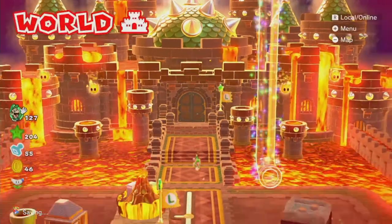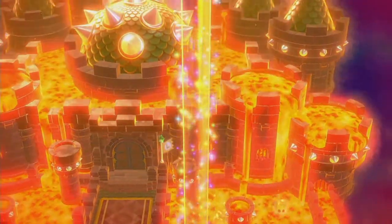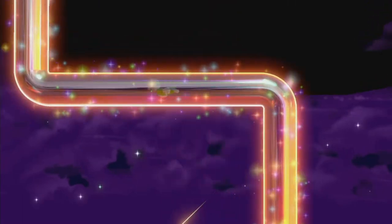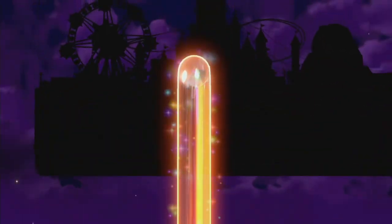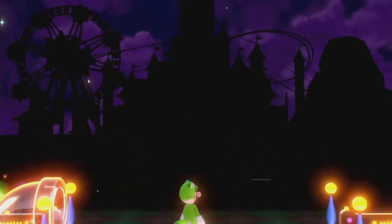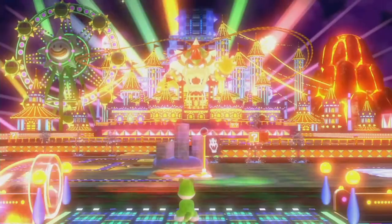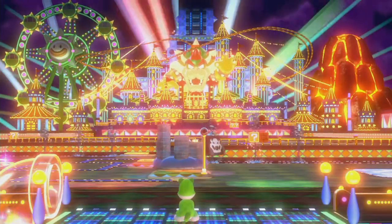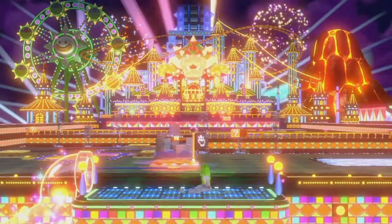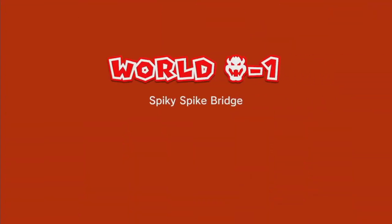Luigi is kind of worried because everyone just escaped, so we go even higher into the sky to the beyond. There's this crazy platform, and then all the lights come up and the reveal happens — welcome to World Bowser, the true final world of the game. You can completely forget that last world happened.